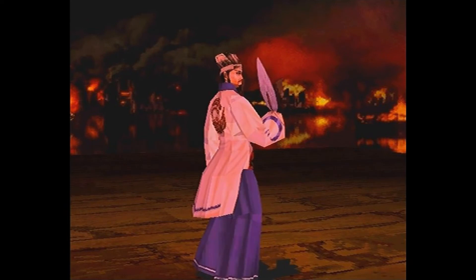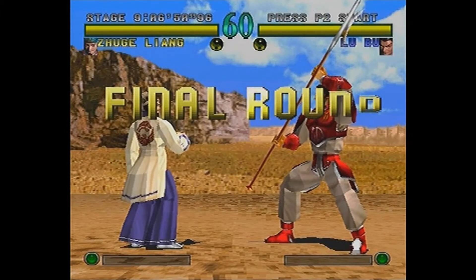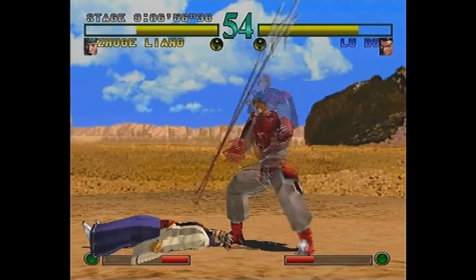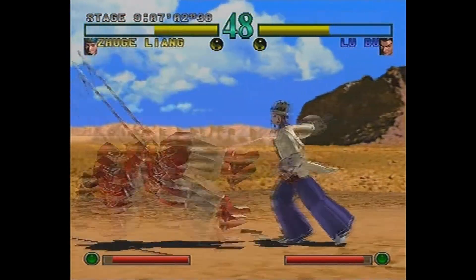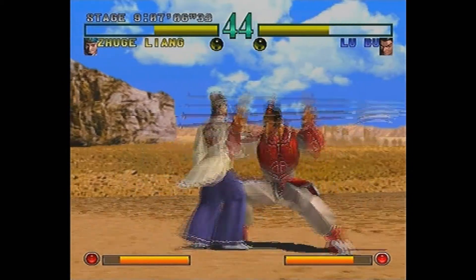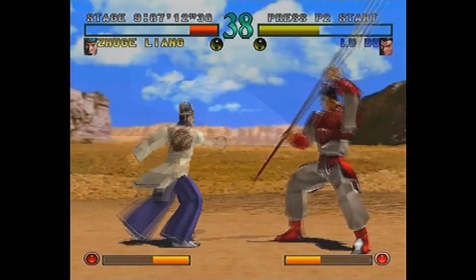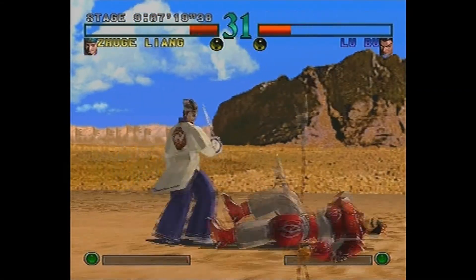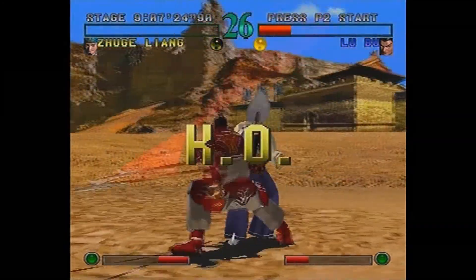I can't remember her name - she has like the boomerang thing, like a tri-prong boomerang. I think it's Zhu Rong actually. I have no idea. What's the other one? I don't think she's in it till later, unless she is in it and it's something else I'm thinking of. Nice little stance change - oh come on, can we do it? Can we take him? Nice jump, do it again. No, he got me with his triple attack.